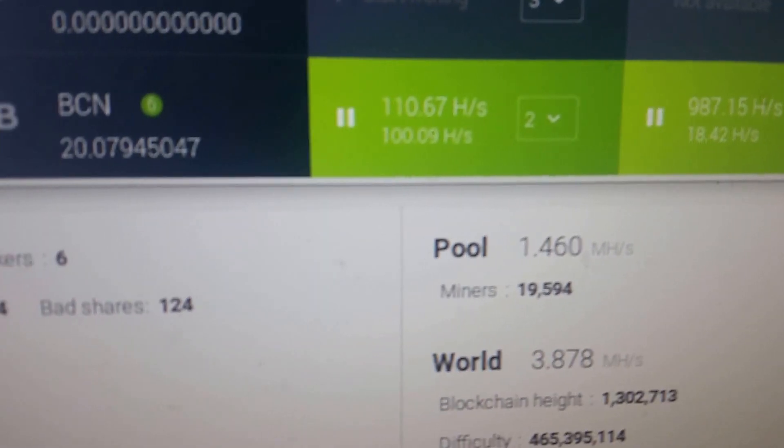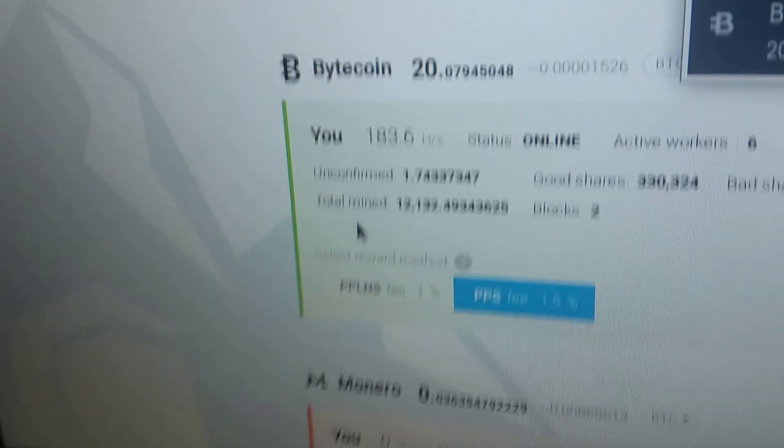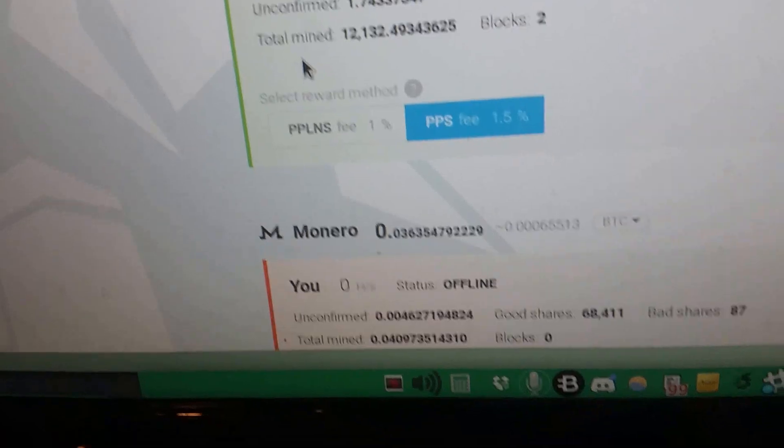On this one it shows a rate of 16 or 18, but then on the other one it shows 2.75 kilo hash for its normal amount. That would mean our total here should be significantly higher. Now that one's up to 900, so our total should be like 4 kilo hash. Am I doing the math wrong? Because we're not getting anything like that.